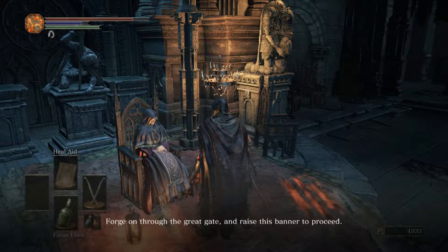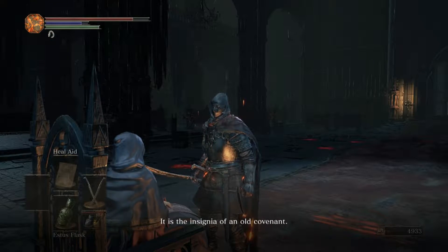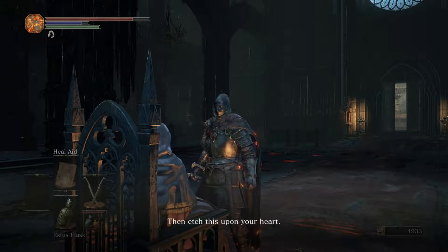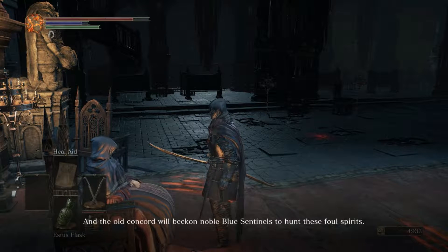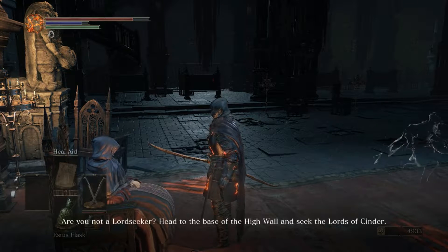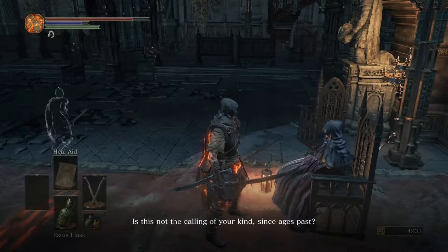Forge on through the great gate and raise this banner to proceed. This farewell gift is for you — it is the insignia of an old covenant. If you fear trespassers, dark spirits drawn by the embers, then etch this upon your heart, and the old concord will beckon noble blue sentinels to hunt these foul spirits. Are you not a lord seeker? Head to the base of the high wall and seek the Lords of Cinder.